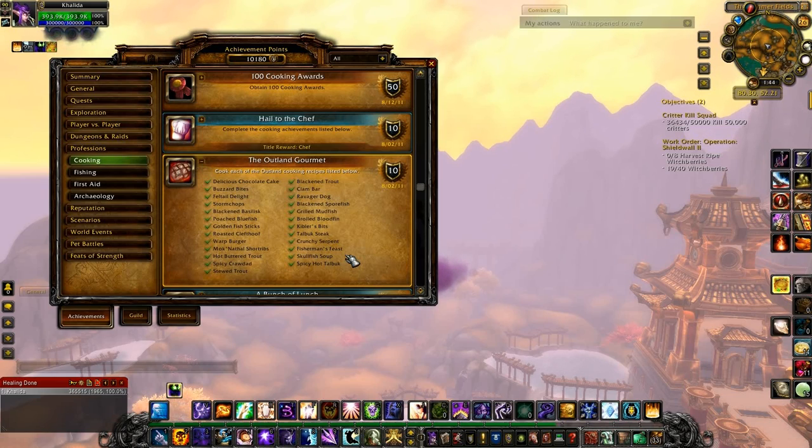The first category is recipes from the Cooking Daily. When you do the Cooking Daily you get either the Barrel of Fish or the Crate of Meat. Broiled Bloodfin and Skullfish Soup only drop in the Barrel of Fish, and Spicy Hot Talbuk only drops from the Crate of Meat. Kibbler's Bits, Storm Chops, and Delicious Chocolate Cake will drop from either. The Delicious Chocolate Cake is really rare and you need it for another achievement.